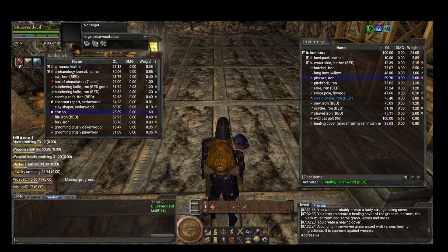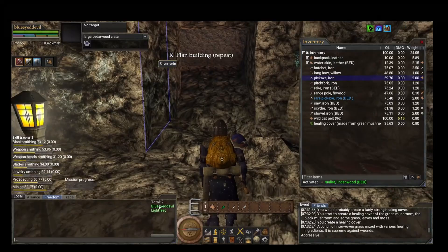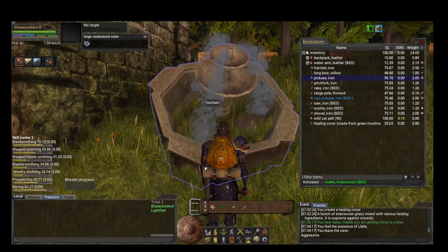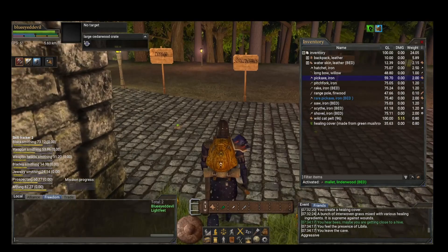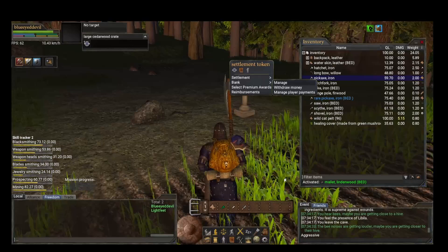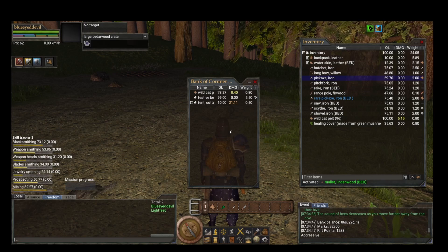Here's a super important thing to remember: deposit your coin. Your mailbox will be at the starter deed you choose. Go to the deed token in the center of the deed, right-click it, go to Bank, then Manage. Drop your coin into the box and it shows your balance — including how much money, marks, and rift points you have. The bank also holds about four or five items.